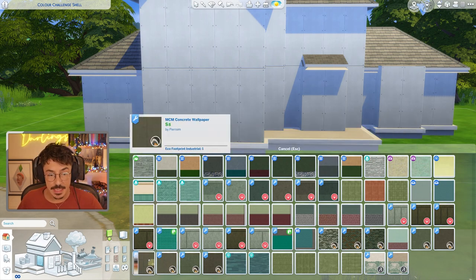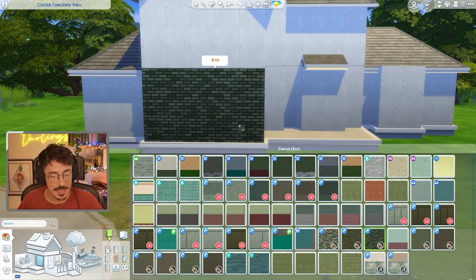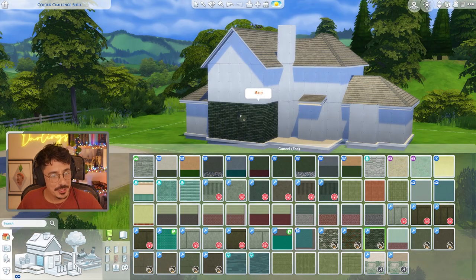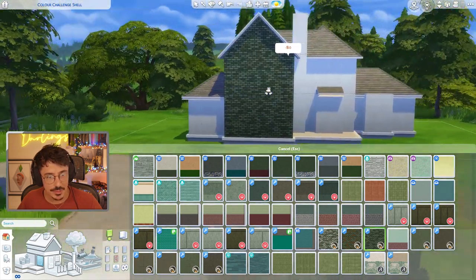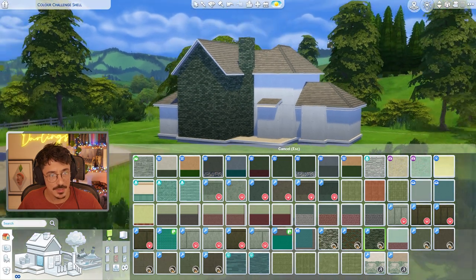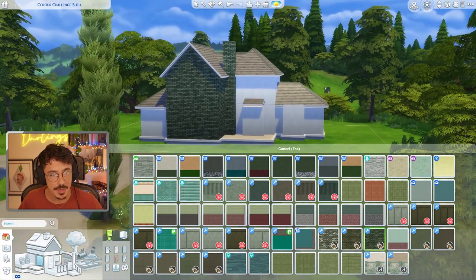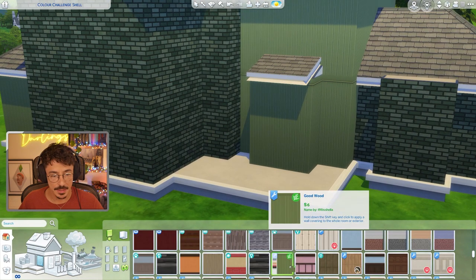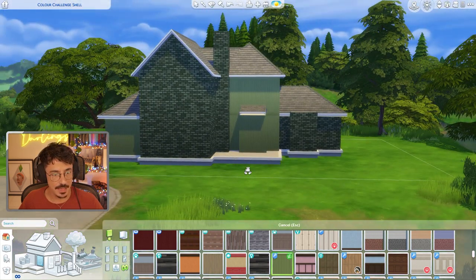We're inundated with quite a nice array of green colours. The one I really love is this green brick from Pierisim — it's part of the Maison Mouler collection, which you can get over on Pierisim's Patreon completely free. I'd like to mix up the wallpapers, so maybe we could go for a lighter green with this brick. I decided to mix the green brick with this wooden panelling from Little Dicker, which I think is part of his new collection done with Deligracy. Those two fit together quite nicely.